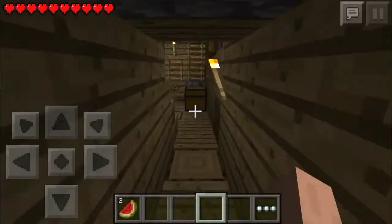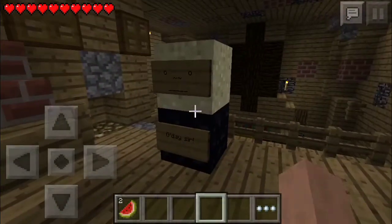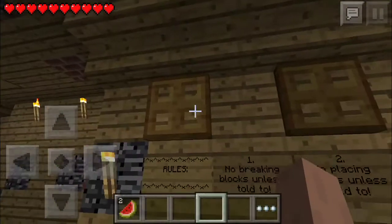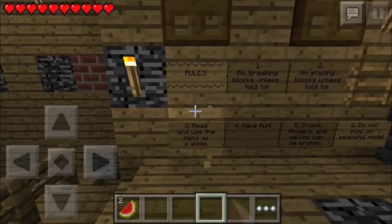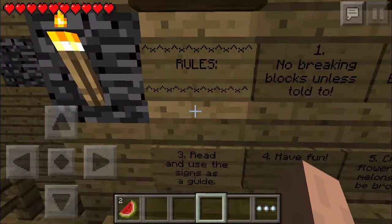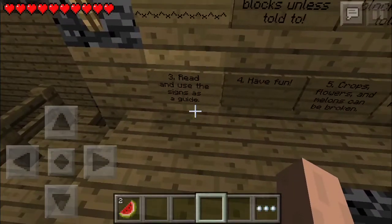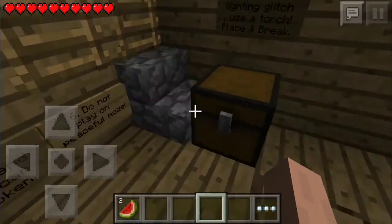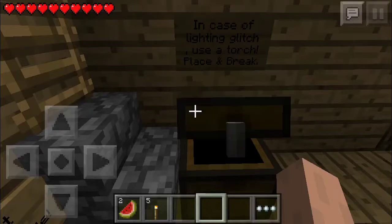This is an adventure map, and I've never really played many adventure maps. It never caught my eye — I always liked survival maps, getting wood and surviving. But this is an adventure map with a story, so I have to read stuff, and we're going to see how good it is. Rules: one, no breaking blocks unless told to; no placing blocks unless told to; read and use the signs as a guide; have fun; crops, flowers, and melons can be broken; do not play on peaceful mode. In case of a lighting glitch, use the torch place-and-break trick.